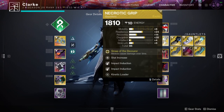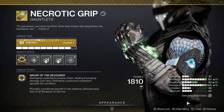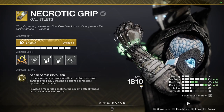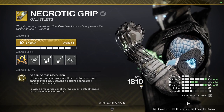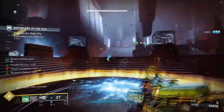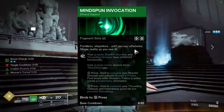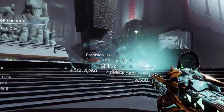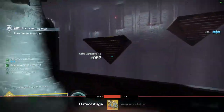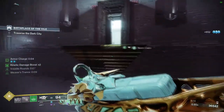We want to pair that with the Necrotic Grip Warlock Gauntlet Exotic, amplifying poison procs all over the place, adding more AOE to the build and ramping up damage over time to new heights. This is where Strand comes in. When we take the Shackle Grenade and consume it by holding down the grenade button with the aspect Mindspun Invocation, it gives you a buff activating Weaver's Trance. Any final blows from here onwards will suspend remaining enemies in that area, and the results are extremely effective.